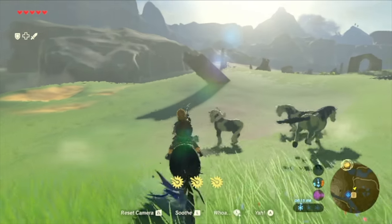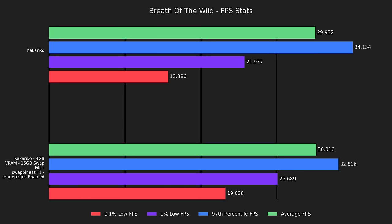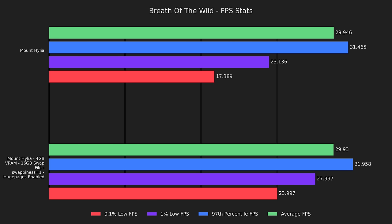Now for something completely different — we have good performance in the Korok Forest, but how about the rest of the game? The first test was a run from the Dueling Peaks stable to Kakariko on horseback. Averages were within margin of error and the 97th percentile was 5% lower, but 1% lows and 0.1% lows were 17% and 48% higher with my settings. The second test was a run from the Cryonis Shrine to the Stasis Shrine over Mount Hylia. Averages and 97th percentile were within margin of error, but 1% lows were 21% higher and 0.1% lows were 38% higher with my settings.